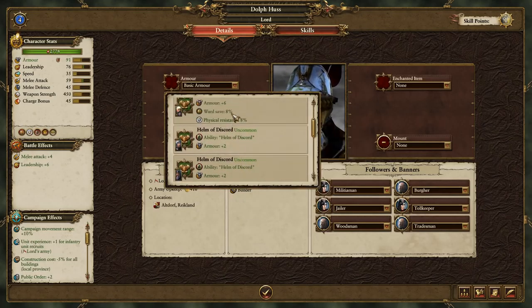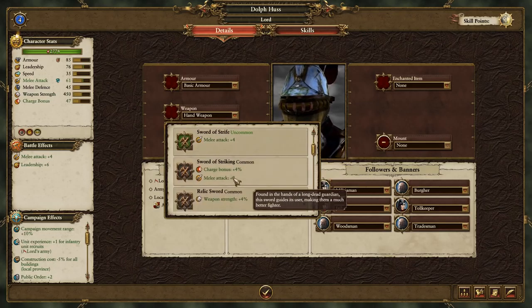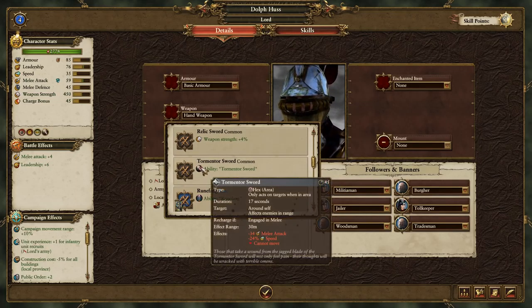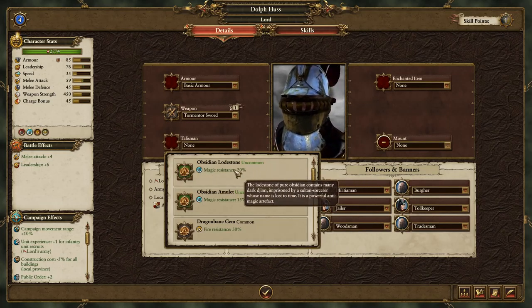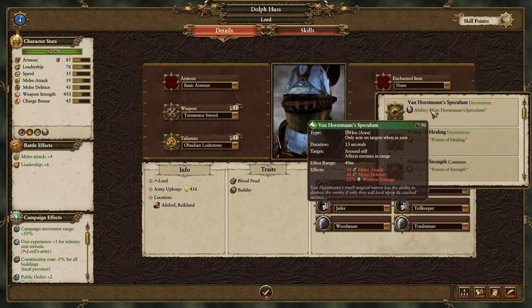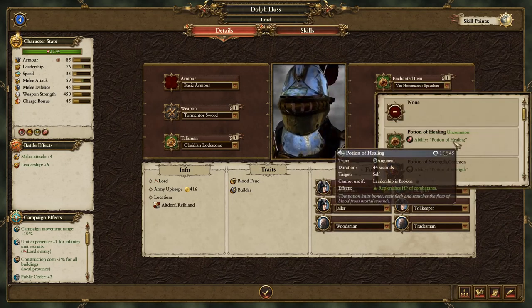Let's see who needs a weapon. Dolphus has got the obsidian blade which is pretty good. There's the tormentor sword, berserker sword, rune fang - everybody's got kind of good stuff. Let's give out a sword - sort of striking, sort of strife, maybe the tormentor sword. Yeah, you can have the tormentor sword.